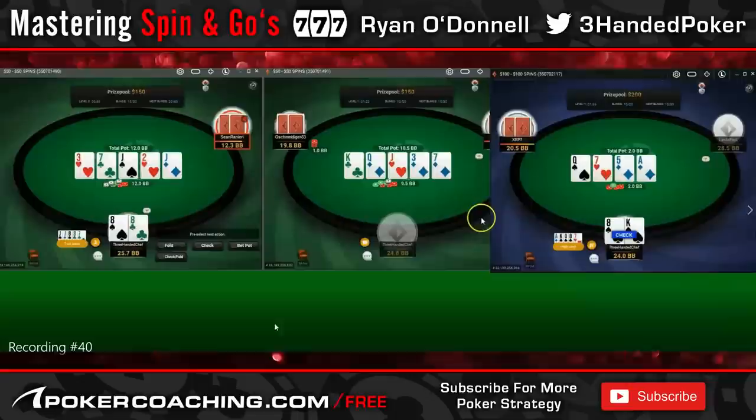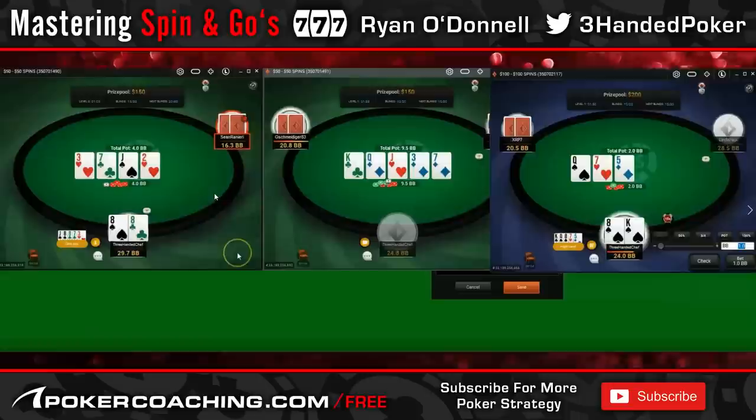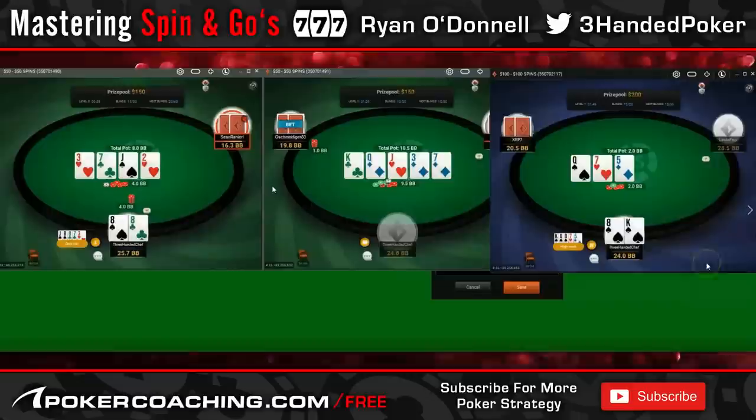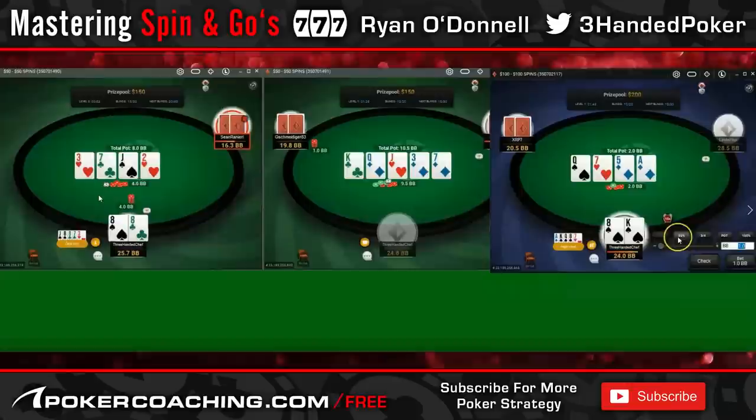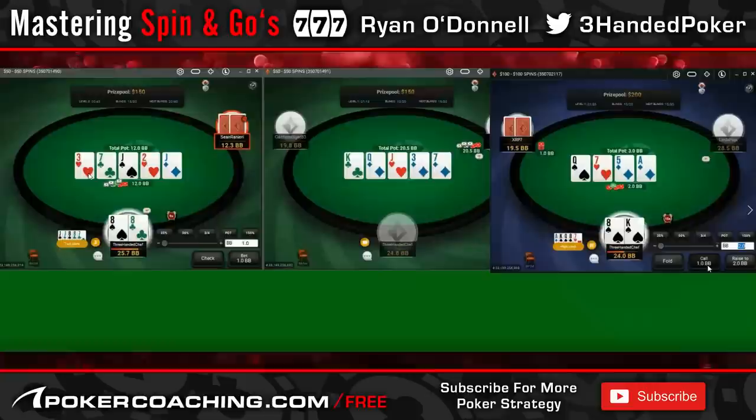Here is another very interesting spot — we wouldn't want to go anything shy of getting all the chips in. We need to check the turn. We set up an SPR of one, and always thinking about SPR, because when someone sees two-to-one on the river they're going to talk themselves into calling. Especially when all the hearts don't fill in and a great card like this comes — he's never going to fold a seven. No reason to ever not put all the chips in. I expect people to be calling with some 3x here as well.